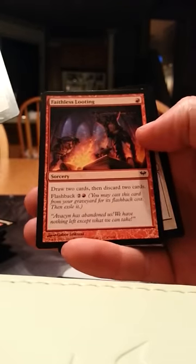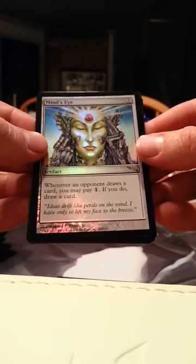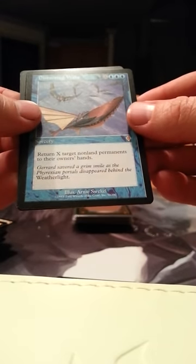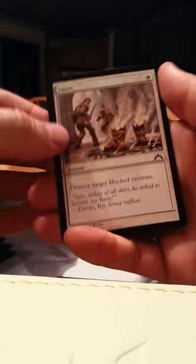Plains, another Faithless Looting, Safe Passage, and Strength in Numbers. Mind's Eye — decent, and it's a foil, I'm okay with that. Distorting Wake — also fairly decent, I'm okay with that as well. Not amazing, but Mind's Eye is actually pretty nice — so far probably my favorite pull out of all this yet.